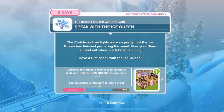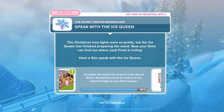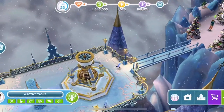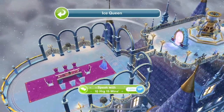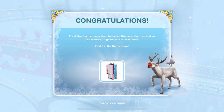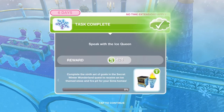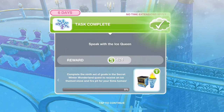Now speak with the ice queen. The Christmas tree lights were so pretty, but the ice queen has finished preparing the wand - your Sims can now find out where Jack Frost is hiding. Go over to the ice queen - speak with for 10 hours and 15 minutes. Congratulations! You've received an ice-themed fridge for your Sims' homes.